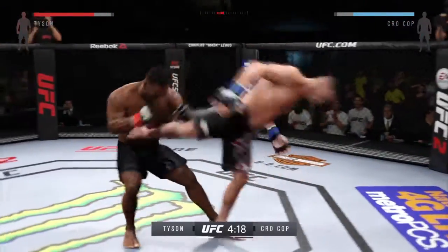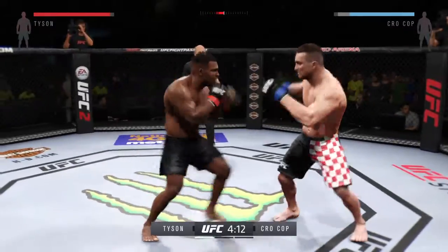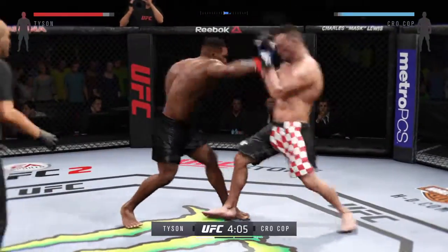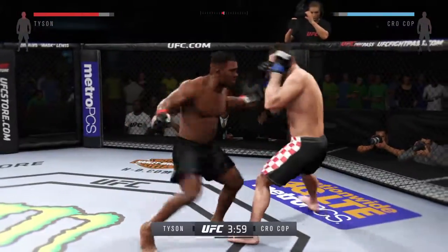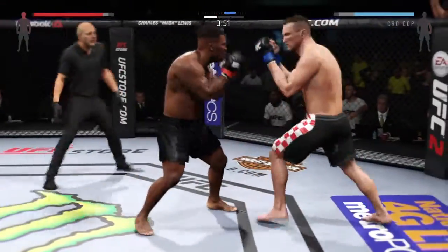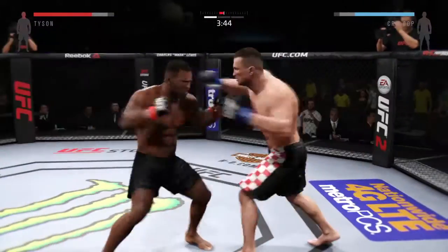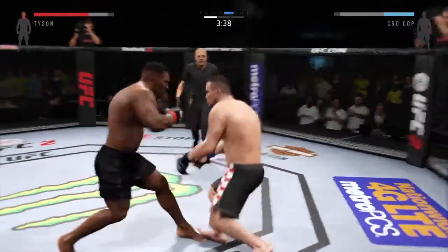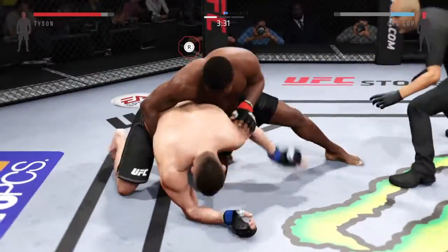Nice striking. Tyson gets hit with that body kick. Tagged him. Wow! What a jab. What an exchange! Lands a huge kick. Vicious combination. Another strong jab. He's landed some good shots here. Hard straight punch. He's got him hurt! And he goes down. He's in big trouble here.